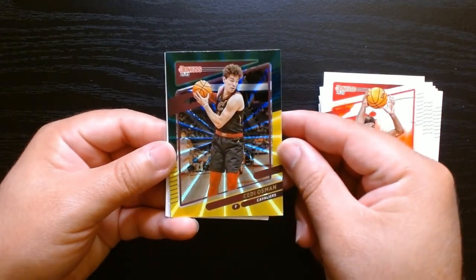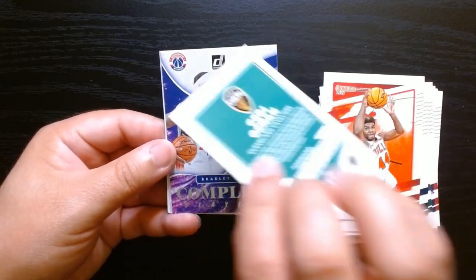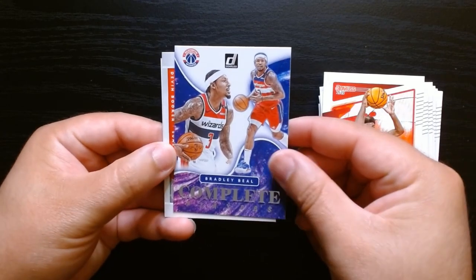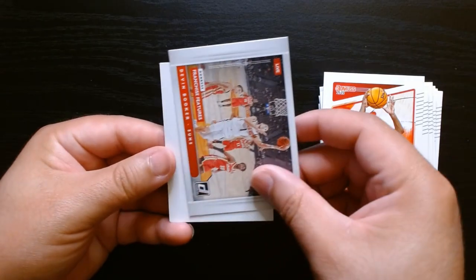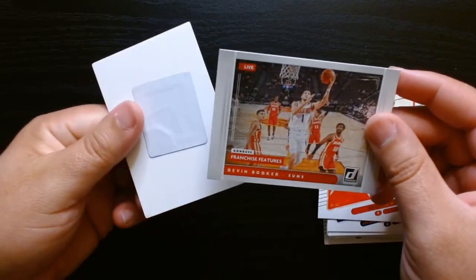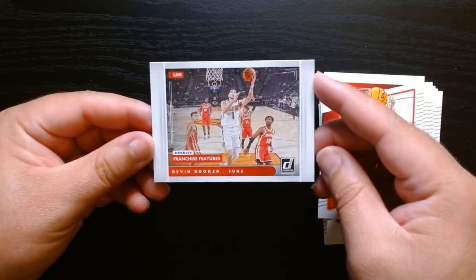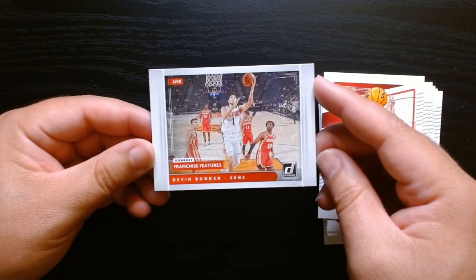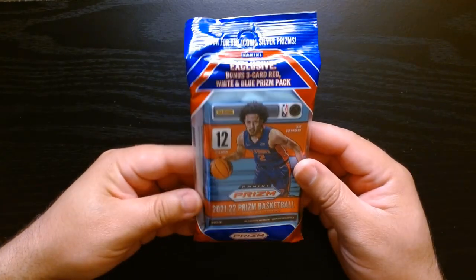Sengun is a nice rookie to get. Trey Murphy too. Let's see what other inserts we got — a parallel of Cedi Osman, I remember him with the Cavs. These are not numbered. Bradley Beal 'Complete Players.' And what I thought was the die-cut in the back is actually a 'Franchise Features' of Devin Booker to finish off the pack.